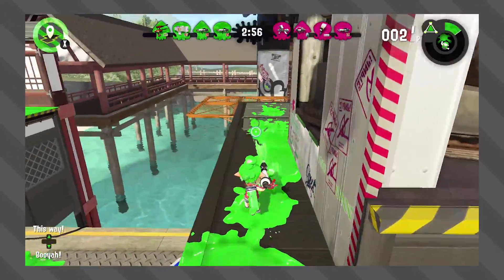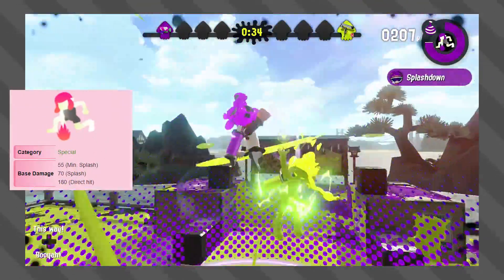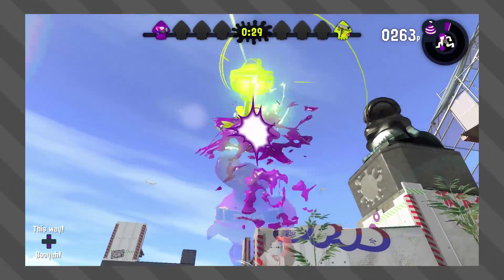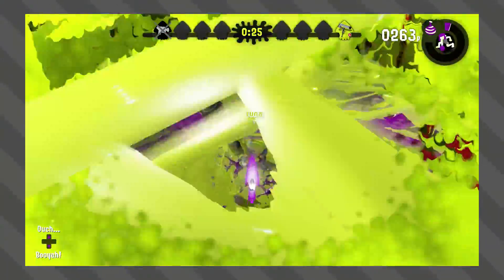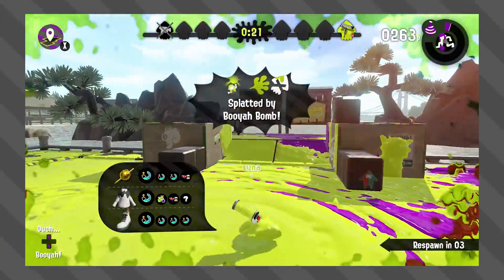But we're not done! I also decided to use 3 specials against the Booyah Bomb to see how much damage they could do to the armor. Let's start off with Splashdown. It does 180 damage as a direct hit, and it really doesn't even make a scratch on the Booyah Bomb's armor. So I really would not recommend using Splashdown against the Booyah Bomb at all — you should save it for once the Booyah Bomb is done throwing it.